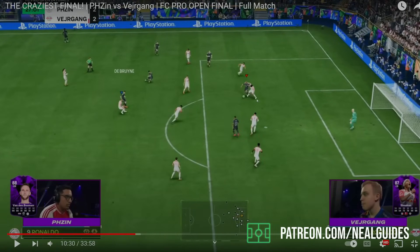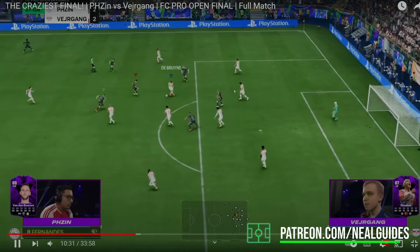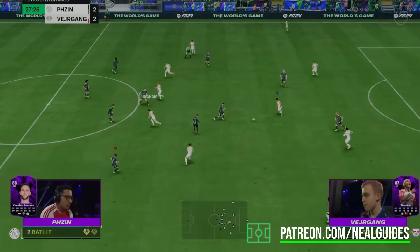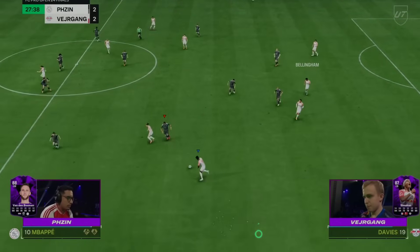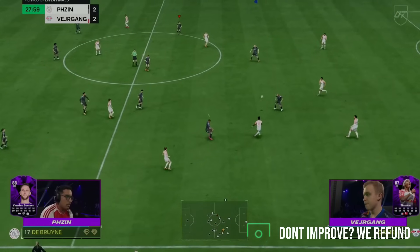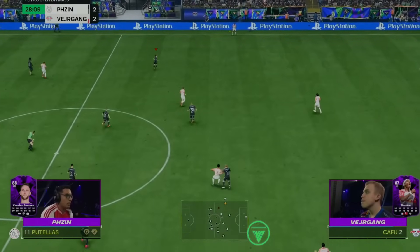Ball goes to R9, a bit unlucky - you can try to get a skill move. That's a good thing with someone like Maldini - they're very tall, got that extra length. Again, one-twos here, L1 trigger, you can see that player making a run in behind. Davies gets the ball, not panicking, switching the ball to the other side.